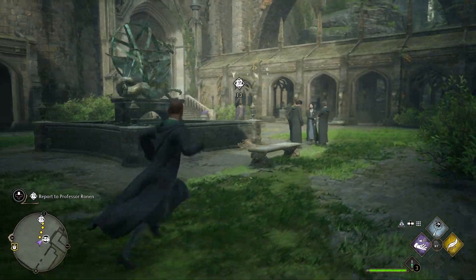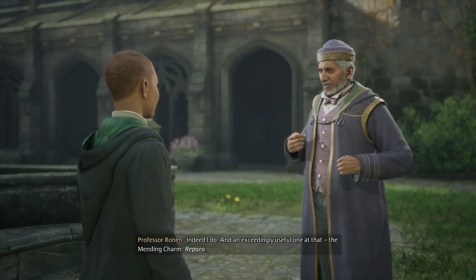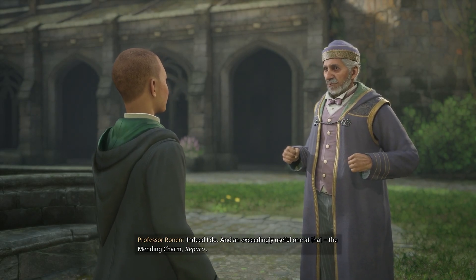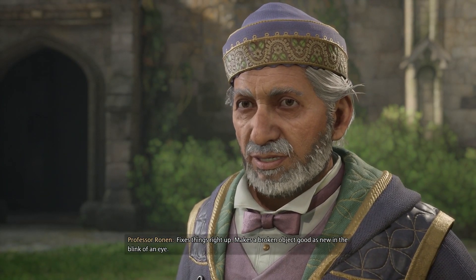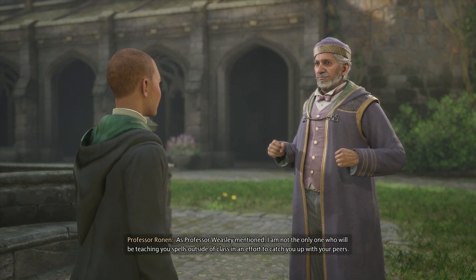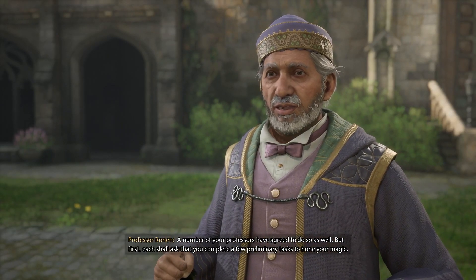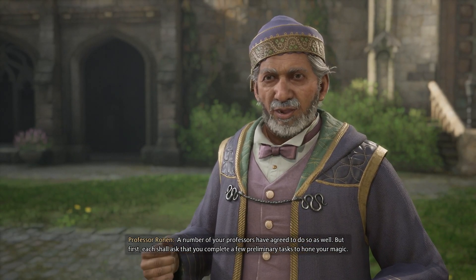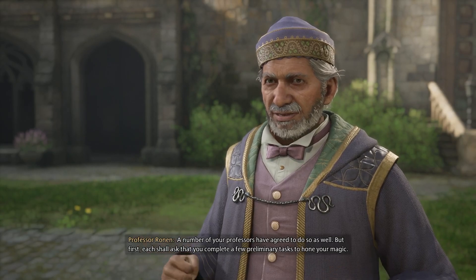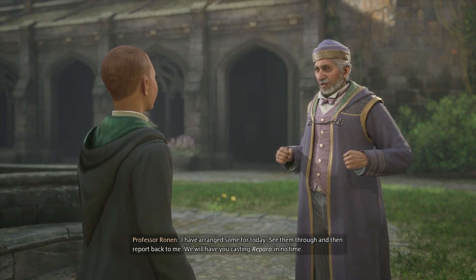There you are. You have a new spell to teach me, Professor. 'Indeed I do, and an exceedingly useful one at that — the mending charm, Reparo. Fixes things right up, makes a broken object good as new in the blink of an eye.' As Professor Weasley mentioned, a number of your professors have agreed to teach you spells outside of class to catch you up with your peers. Each shall ask that you complete a few preliminary tasks to hone your magic. See them through and then report back to me — we will have you casting Reparo in no time.